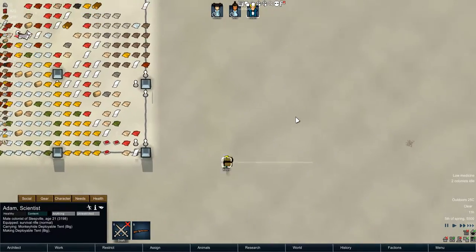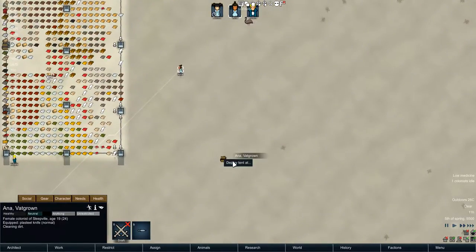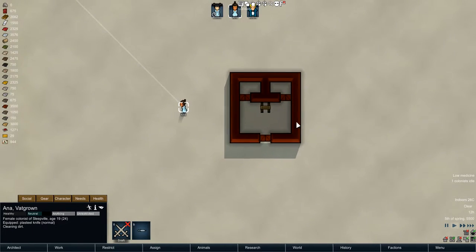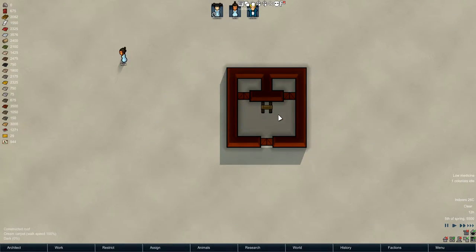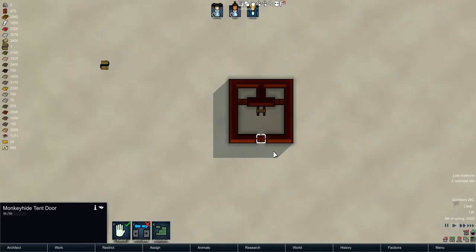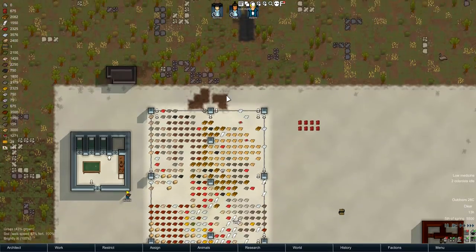Then he carries it out and we can actually deploy that tent. Let's get Anna to deploy it. What you do is right-click on the tent itself and then deploy. You can get a rough idea of what it's going to look like when it's done. This is the big tent. You get big, medium, and normal size. Now it only has 10 HP in the walls and only 50 HP on the door, so it's not fit to defend you from a raid or anything like that.